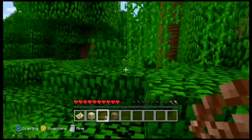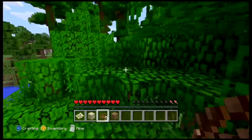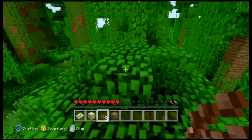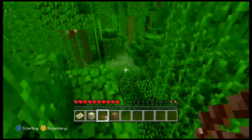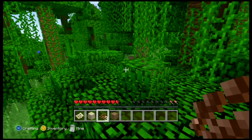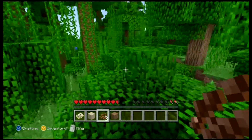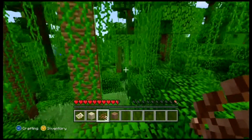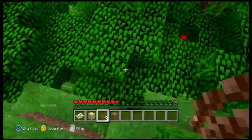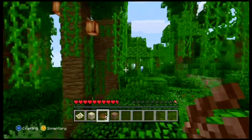The iron golem is made by forming a T-shape with iron blocks and putting a pumpkin head on top. I wish I could find a village — I'd probably see one. Baby villagers sometimes won't spawn depending on how big the village is, so it's not 100% likely that they will spawn.